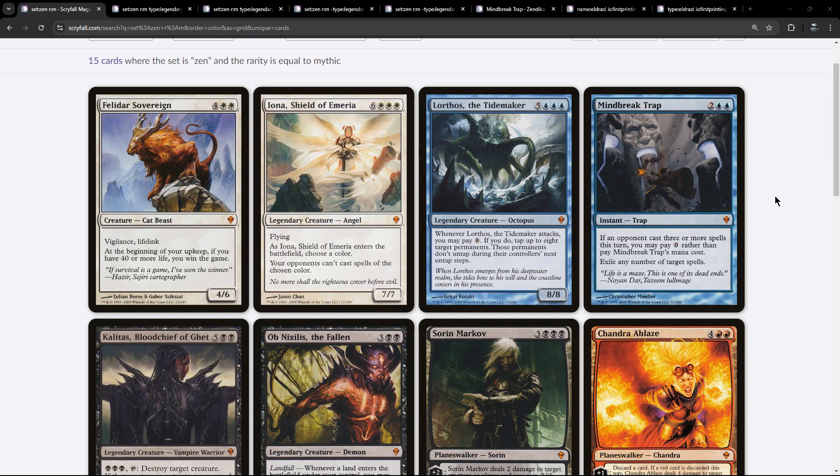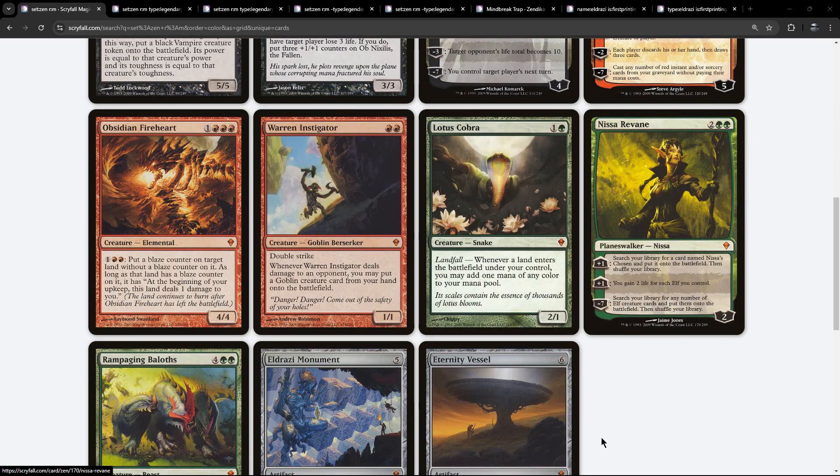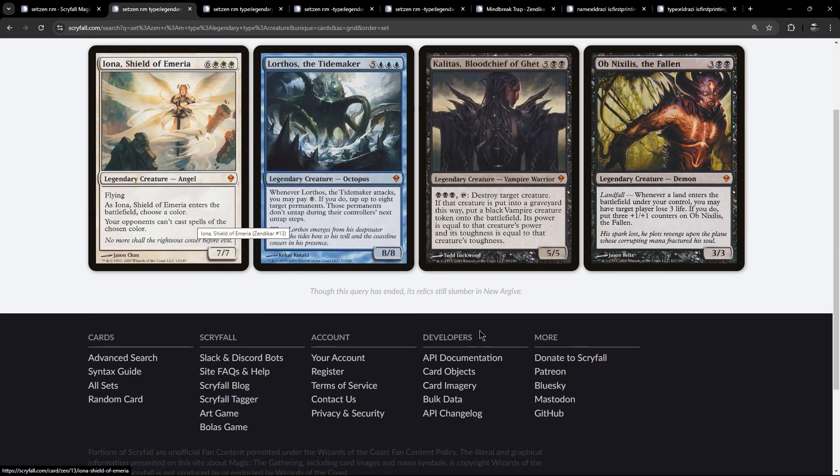There are 15 mythics in Zendikar, so I'm going to do a quick overview of the 15 and then we'll drill down and have a look at them in different slices. Then we'll start to go in and have a look at some of the tags and see where the journey takes us. It's a couple of white cards in mythics, two blues, three blacks, three reds, three greens, and an interesting couple of artifacts. First up we've got our legendary creatures: one in white, one in blue, two in black — we already saw this in the Scryfall Shenanigans Zendikar Vampires episode.